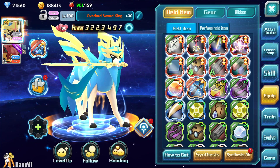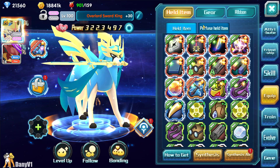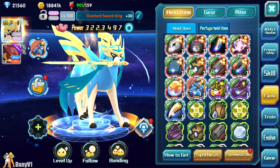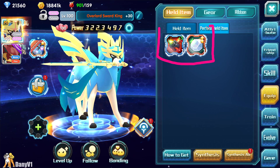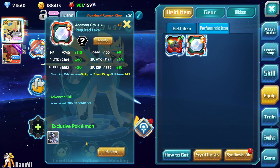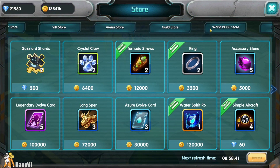In case you did perfuse a held item — which was the thing that was available — you can click on your held item and there's a 'perfuse held item' option here. All your items that were supposed to be gone are not gone; they are right here, safe and sound. We cannot perfuse items anymore because that should be a feature coming in the next update.